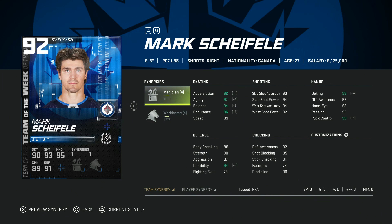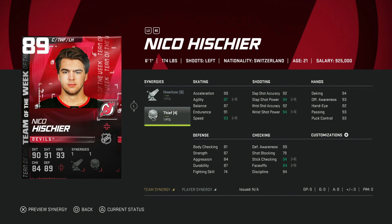Next we've got the 89 Nico Hischier with Howitzer and Thief. Howitzer makes this card really good — 96 speed with Distributor, 94 acceleration, great agility, and mid-90s shooting. Hand stats are around 93, body checking at 91. With Thief activated he only has 84 faceoffs, so he's a winger card, but he's more than fast enough. This is a nice left-handed winger if you're looking to upgrade from the base cards or move on from base Connor McDavid.